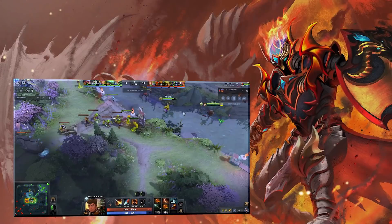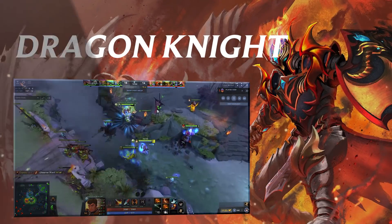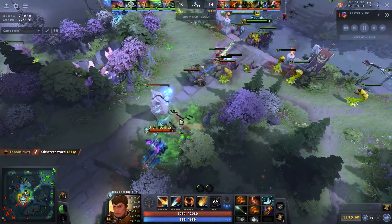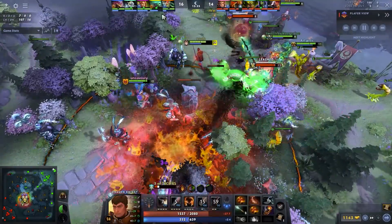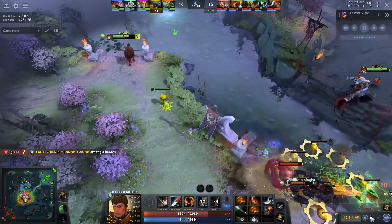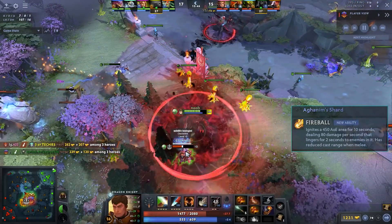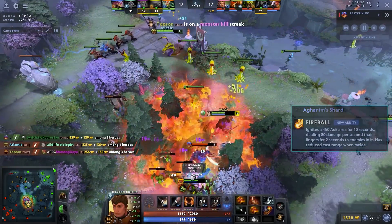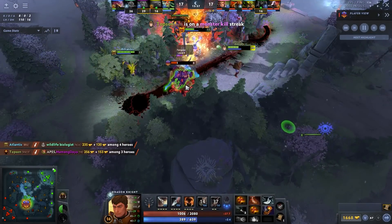Coming in at number three is DK Blink Shard — the Topson build. I've been watching his stream and games because he's the build guy; he's always been innovative. The DK Blink Shard looked very promising. They buffed DK's Shard recently — the ability is called Fireball. On a 20-second cooldown it ignites an area for 10 seconds, dealing 80 damage per second, which is very significant. It easily clears creep waves and lingers for two seconds.